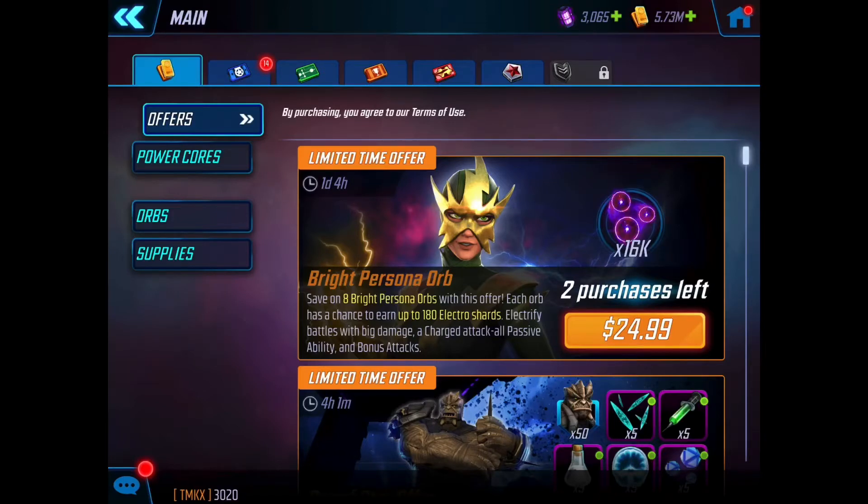Let's take a look at these Bright Persona orbs. For $24.99 you're getting eight Bright Persona orbs and each orb has the chance to earn you up to 180 Electro shards. Electrify battles with big damage, a charged attack, an all-passive ability and bonus attacks — Francine Frye sounds like my kind of girl. I'm really enjoying the Sinister Six at the moment. If you haven't started farming them yet, check out my video on why they're a great first villains team — link in the top right corner.